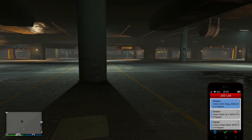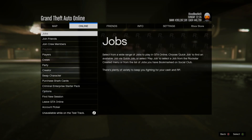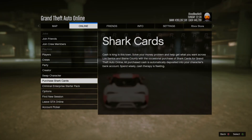From here, quickly pull up your phone again, launch the job again, and then quickly hit the pause menu. From there, go to the purchase shark card option. Once you are there, simply back out of it, just like this.